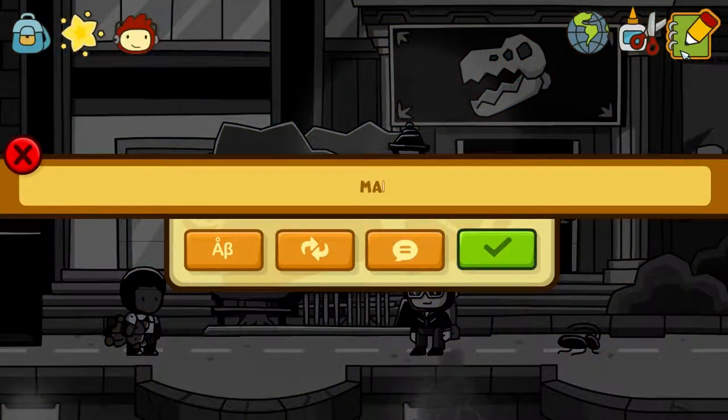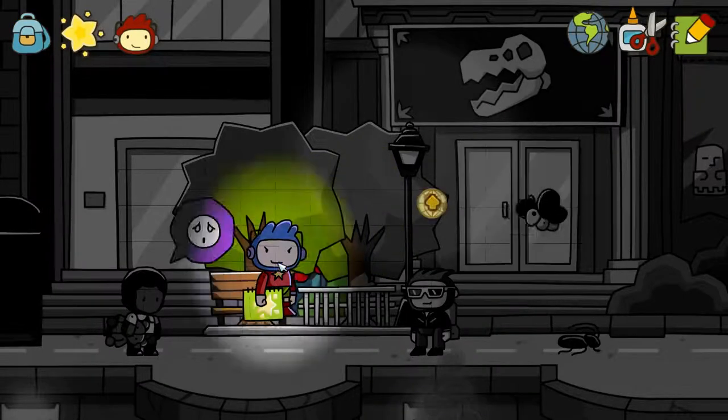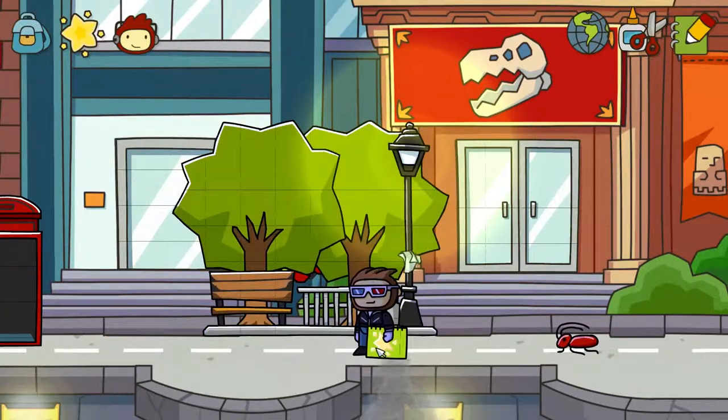What's going on guys? This is Eric from Strygas Gaming and welcome back to another edition of Easter Egg Hunt. This week we're going to be taking a look at Scribblenauts Unlimited and checking out some of the things that you can spawn when you type just random stuff into the dictionary.